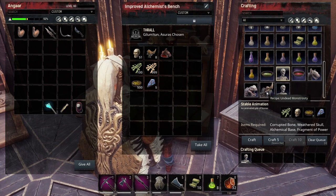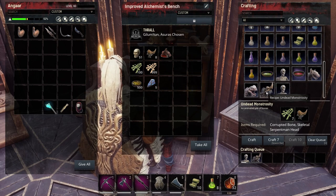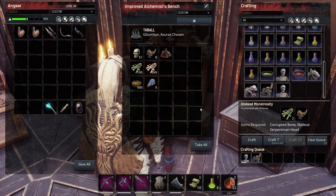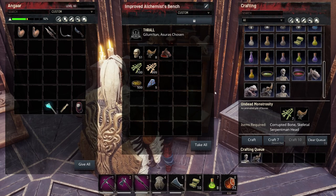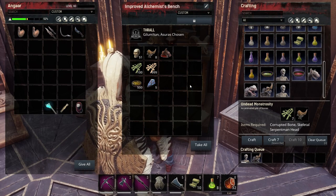After that I'll queue up an undead monstrosity and let these all craft up. I think I've pretty much got the whole set outside, but once these are all completed I'll take you outside and show you the individual creatures and how they all compare.